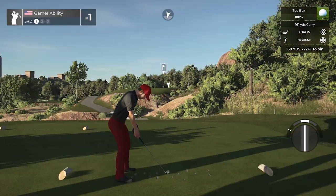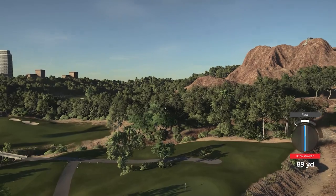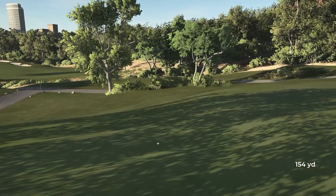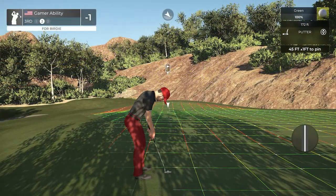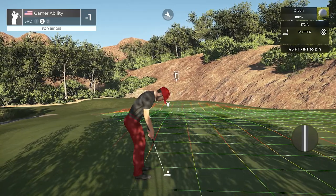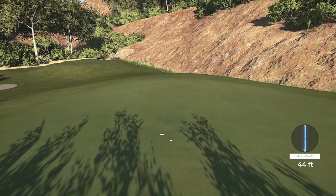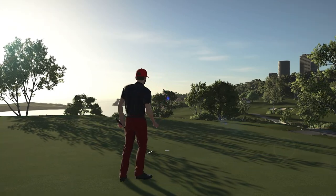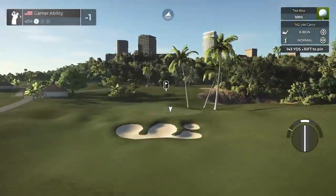This hole is of course a par three — it didn't change since it was already a par three, 160 yards uphill, 22 feet. Let's ace this, come on, one time! We hit the green this time — never mind we're fine. It's going to be a tough putt, a casual 45-footer uphill. It just broke a little too much at the end — we'll take a par. Nothing to complain about, but we're trying to get aces and we're trying to get the course record too.